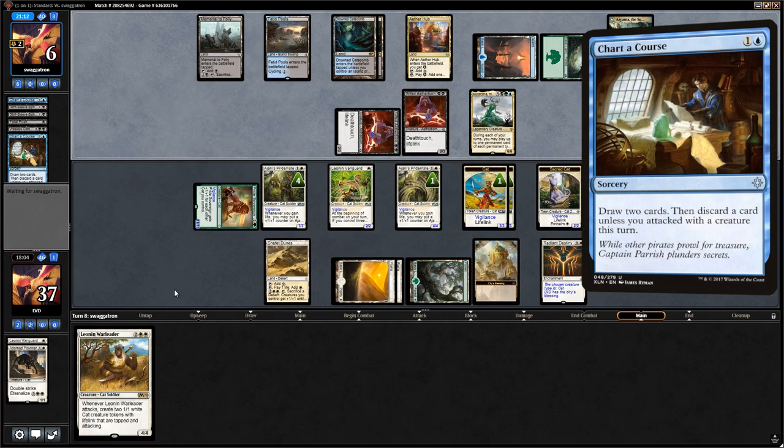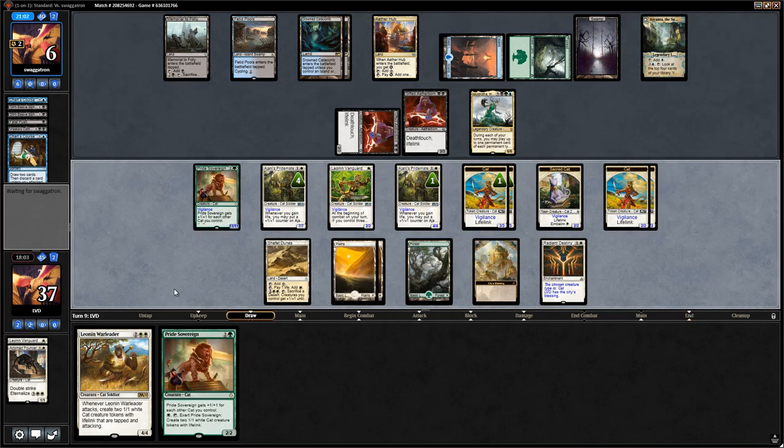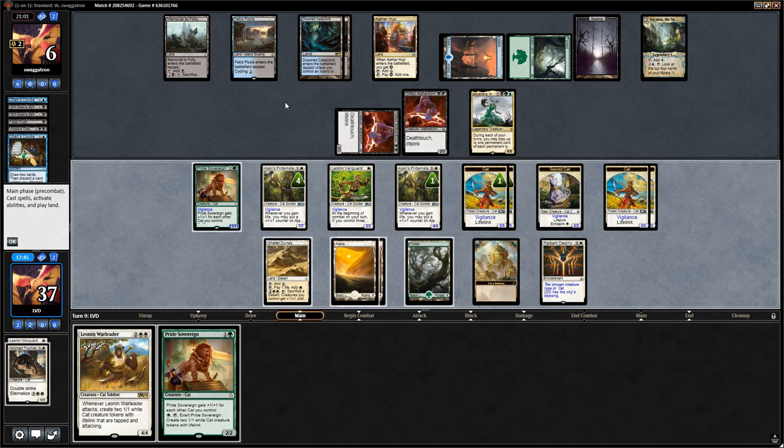Opponent plays a land and has two cards in hand — we draw a second Pride Sovereign. Worst case scenario they have Fatal Push plus Vraska's Contempt, or Gearhulk into Contempt, getting rid of Pridemate and Pride Sovereign and blocking our two other largest creatures — and they would still take 11 after gaining 4, so they'd still die. We feel comfortable attacking with everyone.